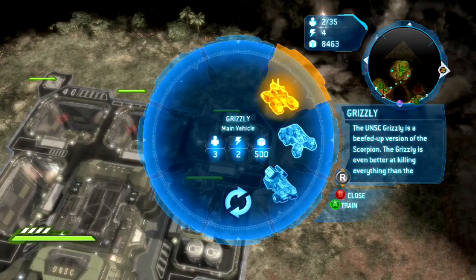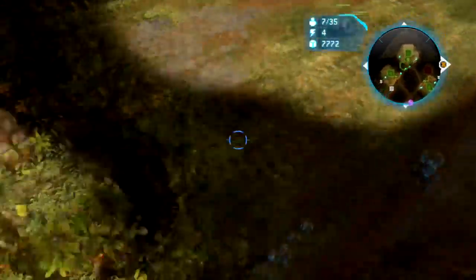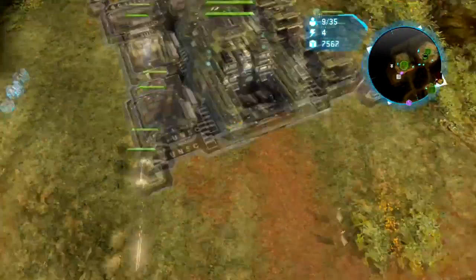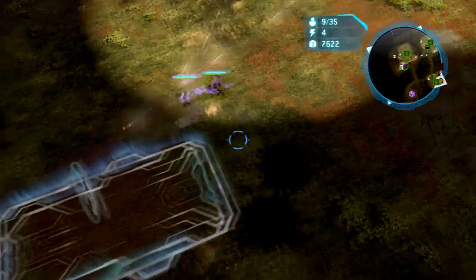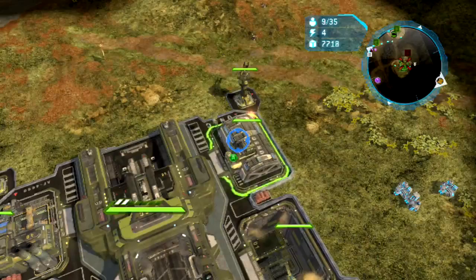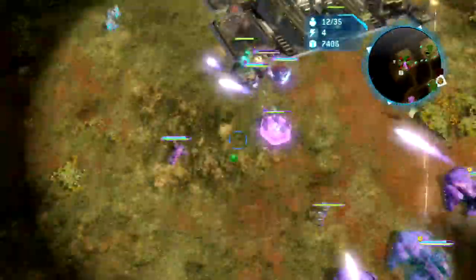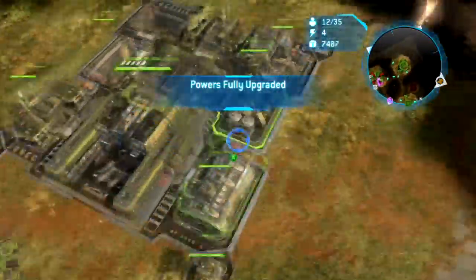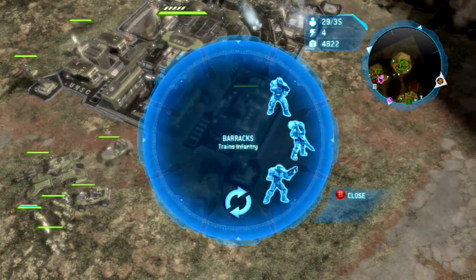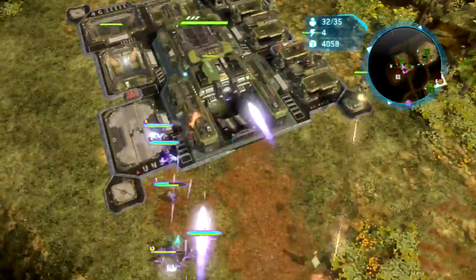We're doing a deathmatch so a lot of our stuff is already done. I'm gonna make one squad right now out of those guys. We're gonna put a couple warthogs to help defend. Looks like we got covenant attacking — what do we got over here? I'm gonna put some warthogs here too. Oh my gosh, we got a grizzly! Okay, we're gonna have to ramp that up a little bit — forgot this is heroic, I haven't played on heroic yet.